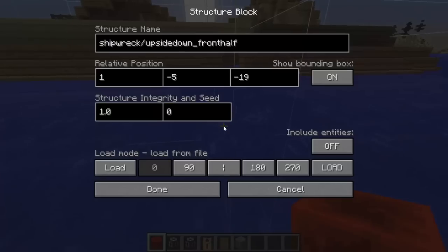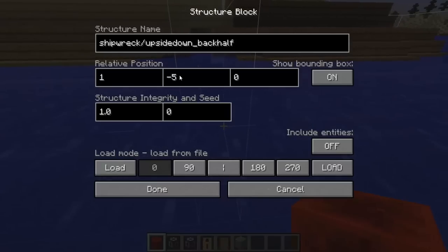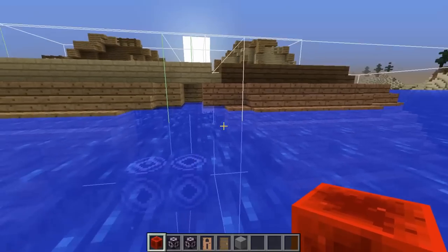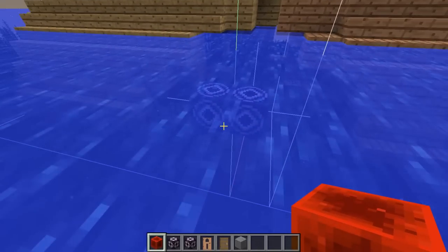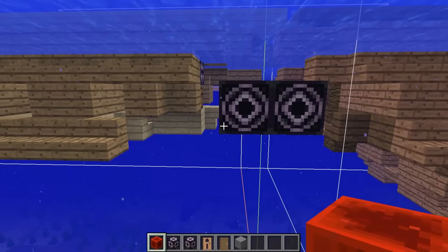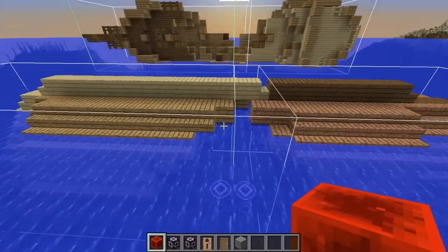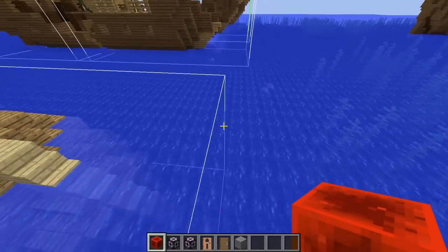This is the upside down ship. The upside down version has a front half. You can see that I have offset it negative 5 blocks down in the Y direction — so 5 blocks down — which makes it look like it's actually submerged, and you can see that's exactly what I've done. And it's negative 19 for the upside down version, because the ship is actually smaller. You can see that is the case — if I jump across to this side, part of it is missing.